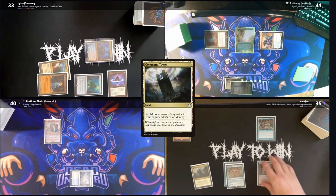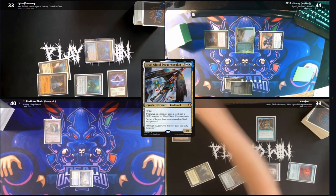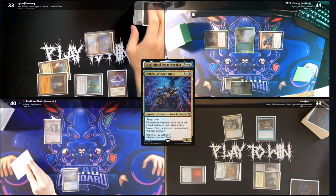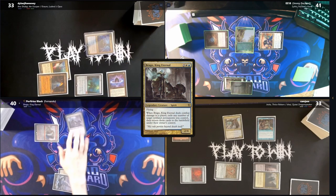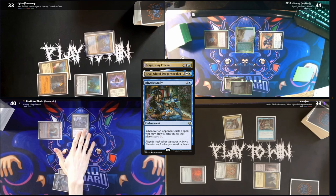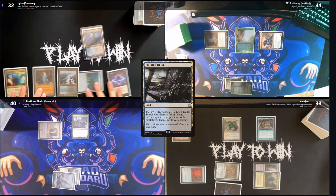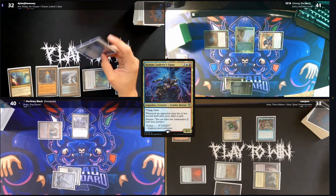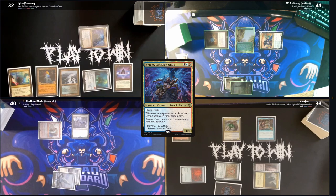Cam also has a Command Tower and casts a Sol Ring, which powers out Ishai — Dylan getting a draw off Chrome. Fernando plays a Snow-Covered Island and casts Commander Brago, paying the extra for Rhystic, but Ishai does get a counter. Dylan plays a Polluted Delta and sends Chrome in.